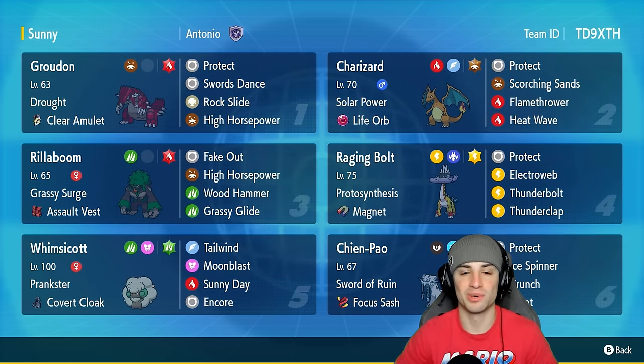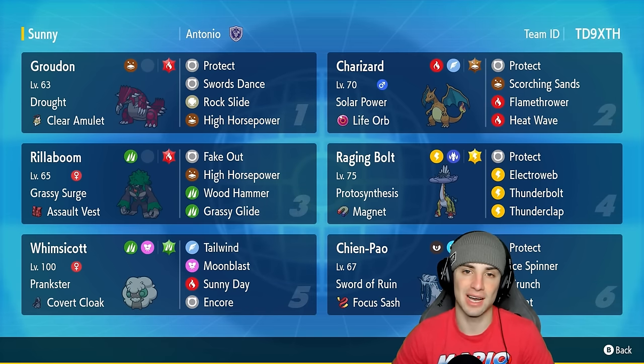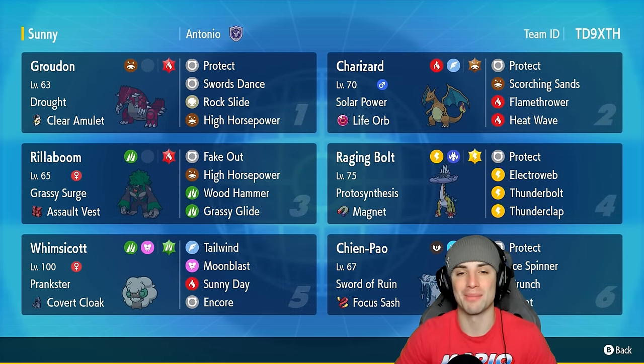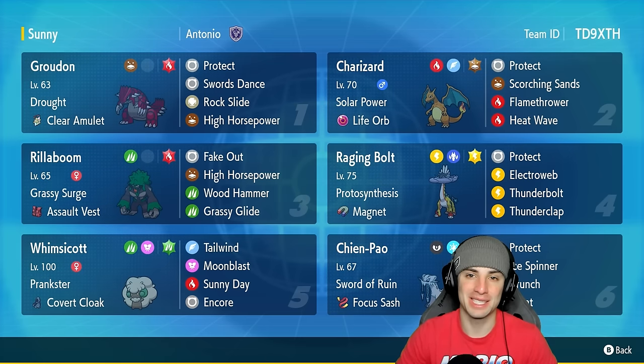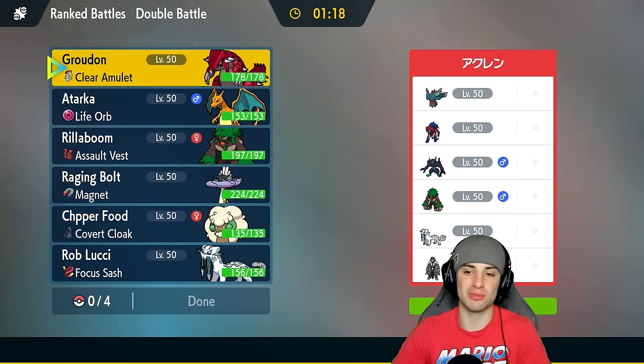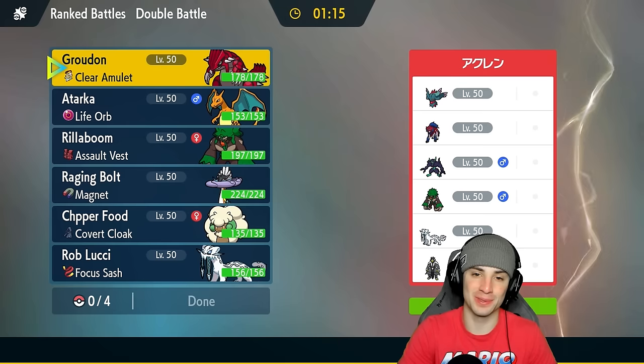If you want to run the team yourself, rental code is at the top right-hand corner. If you enjoy today's video, leave a like and subscribe. Without further ado, let's hop into our first match showcasing this Charizard Regulation G team — going up against a Zama-Zenta team in match number one, alongside Grimmsnarl.